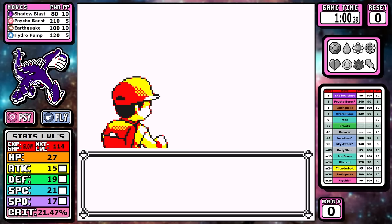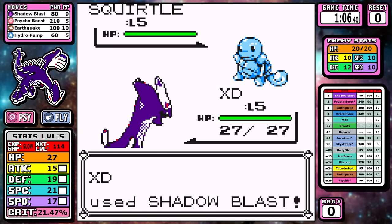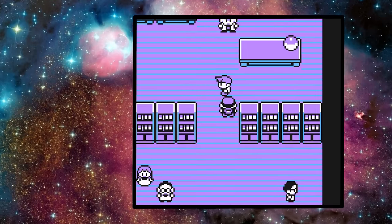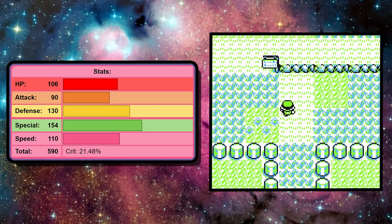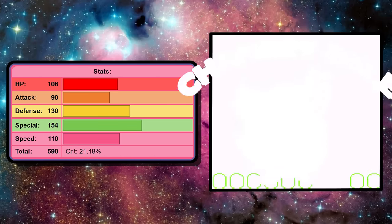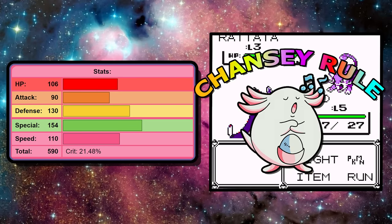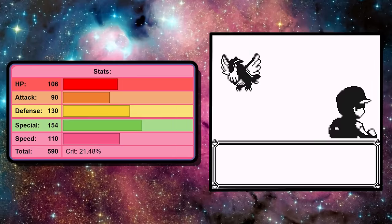This cross-gen run is an amalgamation of several different things pulled from several different games, so let's just hit the high points. Starting with the stats — it's a Legendary, so things are going to be high across the board. The Chansey rule is something I'd like to talk about; it's going to benefit this Pokemon greatly. I used Chansey because we picked the highest stat from Special Attack and Special Defense, and having 154 in Special ties Mewtwo, which is pretty impressive.